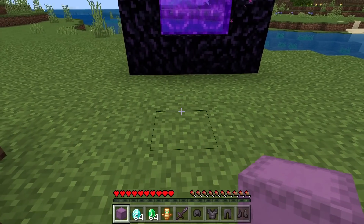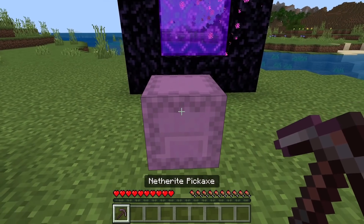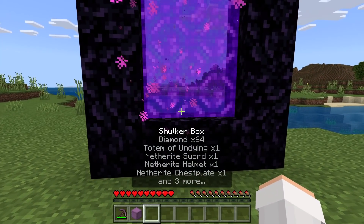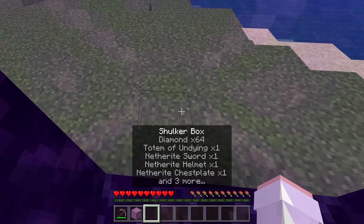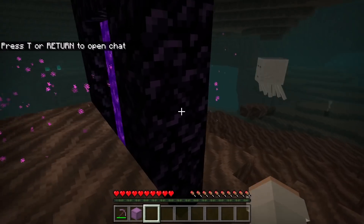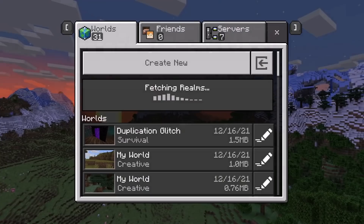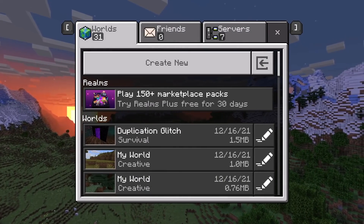The next step is you place down a shulker box. Now open it. Then put the items you want to duplicate inside of it. Now break the shulker box. Once you've done that, go into the nether. After entering the nether, then quit out of the world. At this point, I recommend you guys make a copy of the world, just in case something goes wrong.